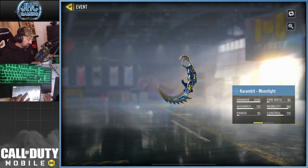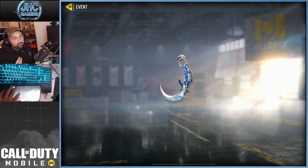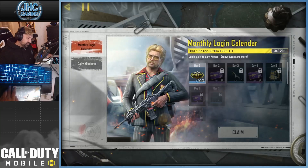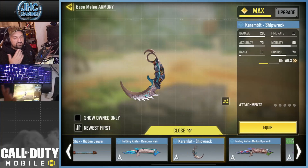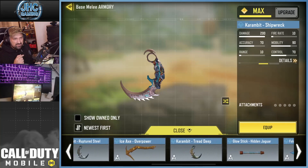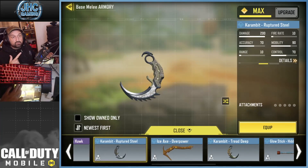And it's not bad at all. Karambit Moonlight is the name. It's got some designs on the blade and the handle — if you like the blue. If you check the previous ones, I'll go in my collection. The two previous ones — this one's not bad, by the way. Shipwreck, I think, is the most recent. And the other one, I think, is Ruptured Steel. Some guys prefer these designs.